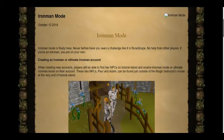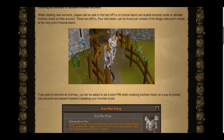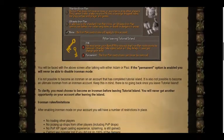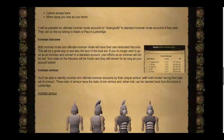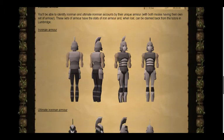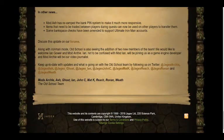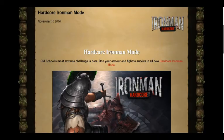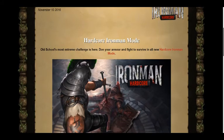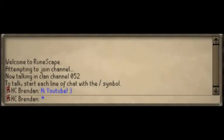Ironman mode is an account type released on October 13th, 2014 that encourages the player to be entirely self-sufficient. Ironmen are locked out of most forms of interaction with other players such as trading, the Grand Exchange, most group mini games, PvP, and almost all other group activities. Standard Ironman and Ultimate Ironman were both released on October 13th, 2014. Hardcore Ironman was later released on November 10th, 2016. You can distinguish between a normal account and an Ironman account by the symbols that will appear in the chat box in front of a player's name.